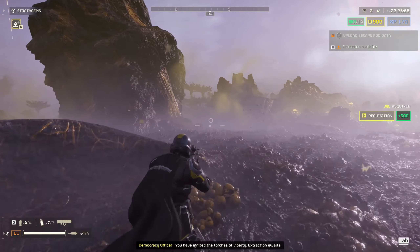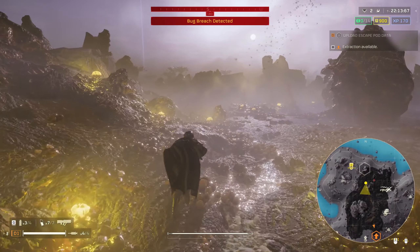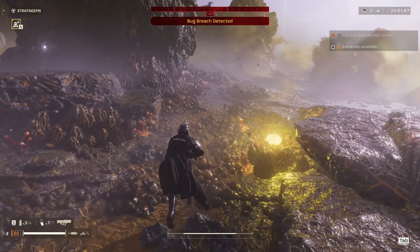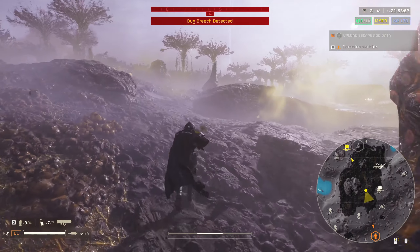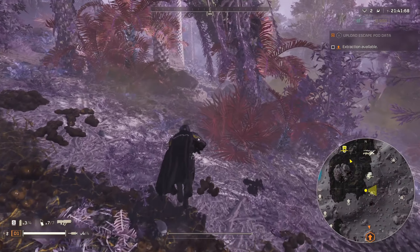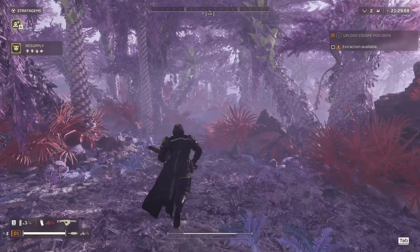The extraction zone is all the way down south here. Our machine gun sentry is ready but our actual machine gun itself is not. Bug breach detected behind us there — we should have probably dealt with that, but we're just going to continue on. There are also these diamond things on the map — I don't know what they are. Oh, they're like caches. What have we got? A flamethrower — that will do for alien scum. I've never used the flamethrower, so that's going to be a first.